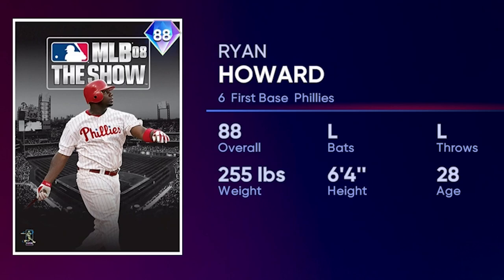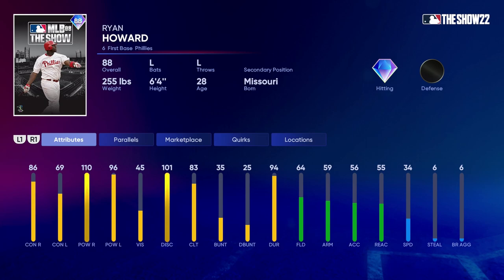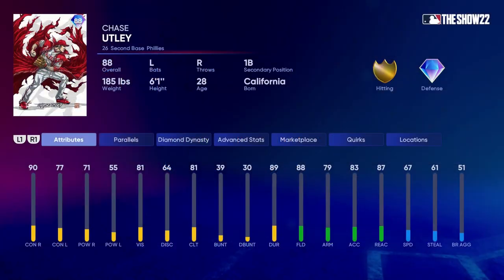We're dedicating this game to the 88 overall diamond Ryan Howard, the cover athlete from MLB The Show 2008. He has 110 power against righties — 96 power overall, 86 contact — he's our feature player in this video. Playing next to him is his Phillies World Series champion infield teammate, new in the game.